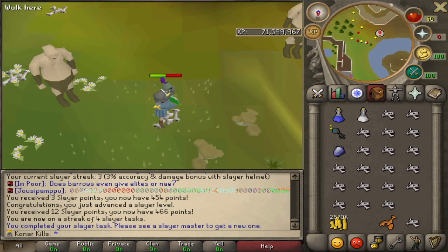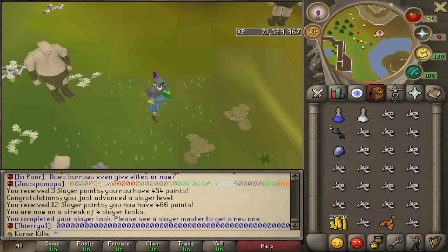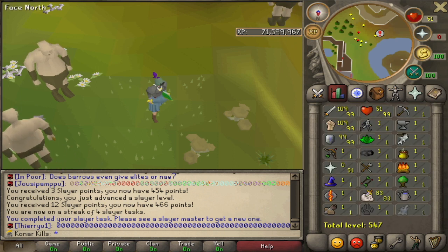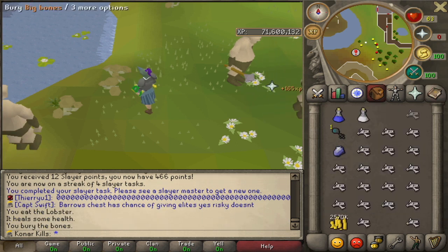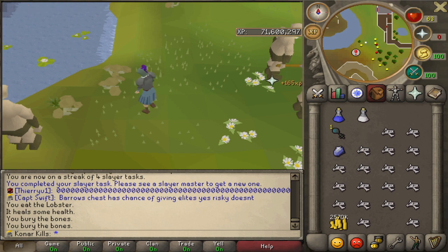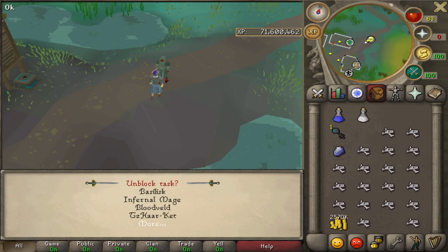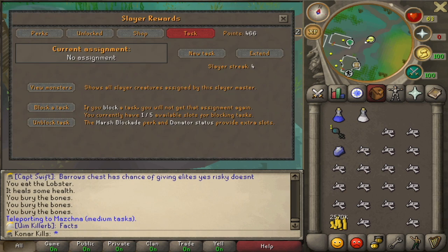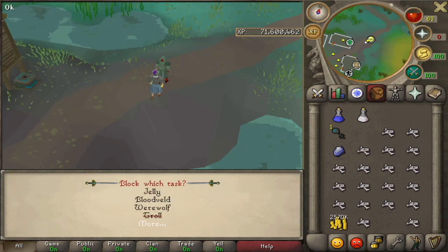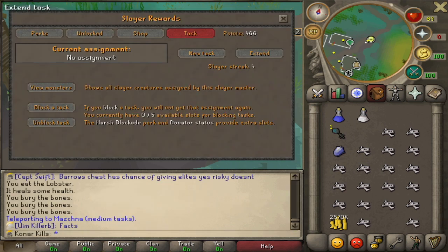Now the task's finished. We've got one Brimstone Key, which is really good, a load of bones, and that's about it. I think I'm going to block this task, just because it really doesn't give me anything that's particularly useful. I'd rather unblock things that are potential Catacombs tasks, so I can kill Bloodvelds in the Catacombs. I'm going to block Ogres because they are a slight waste of time.